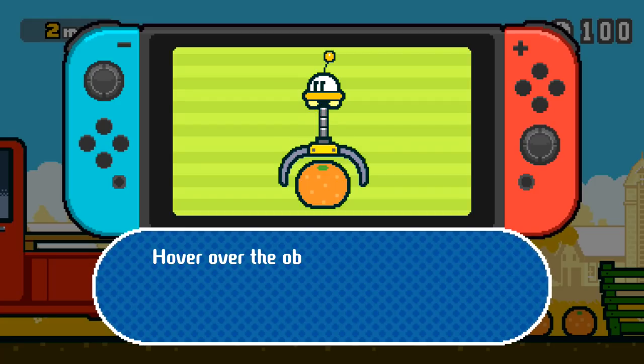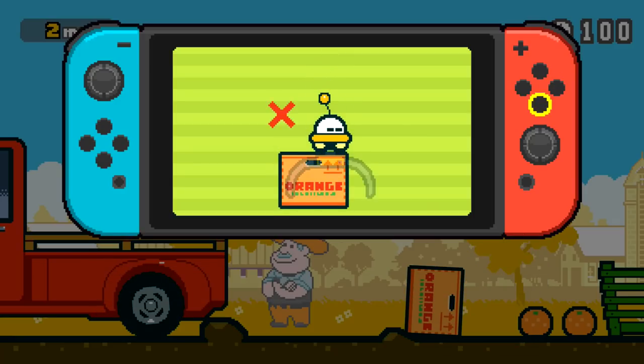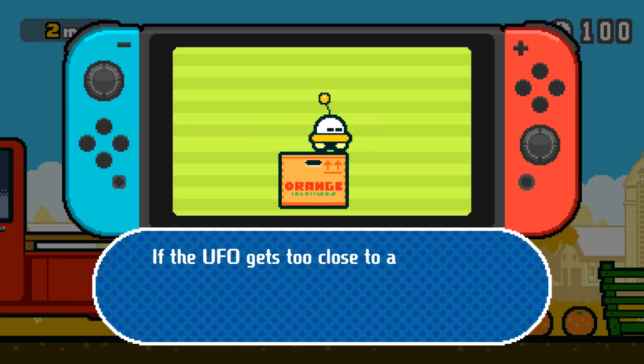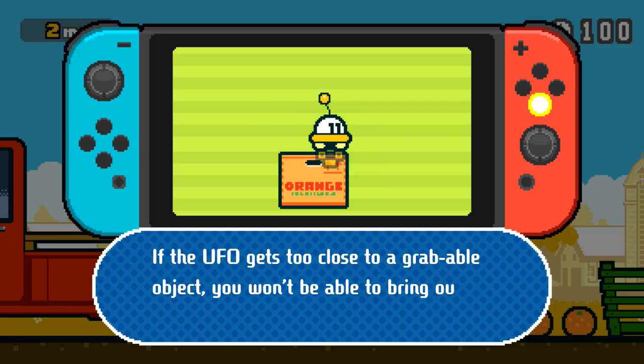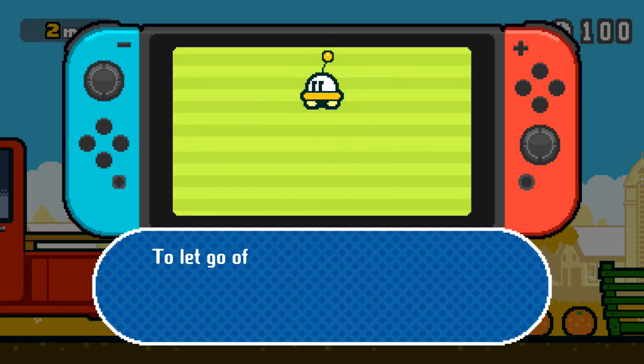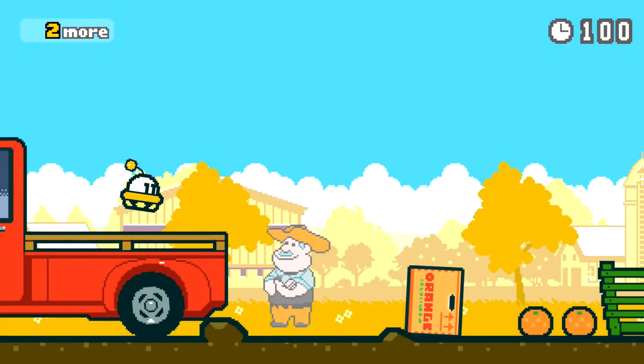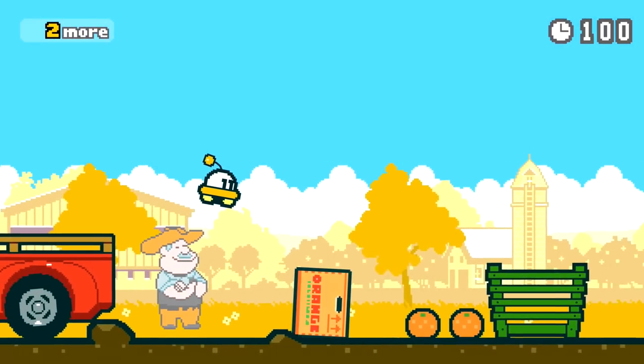As you can see, we just press the button to pick up the orange. Hover over the object you want to grab, then press A or B to lower your claw. But if the UFO gets too close to grabbable objects, you won't be able to bring out the claw. To let go of the object you're grabbing, press A or B again. So we got this little orange box here.